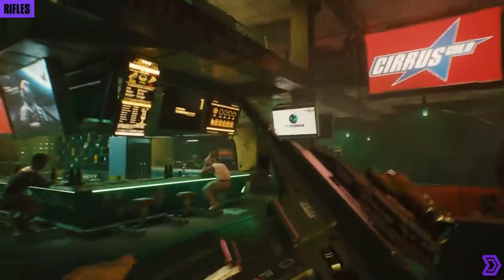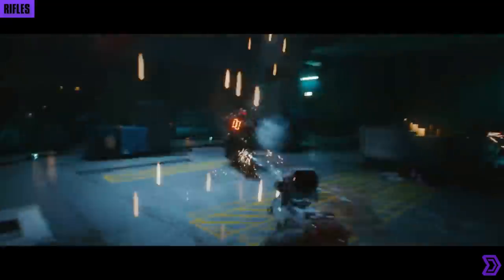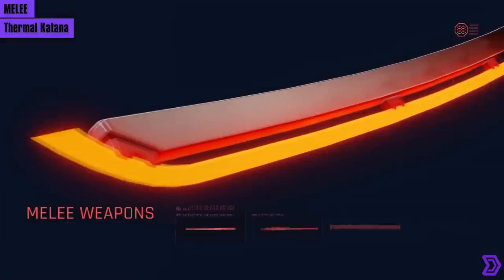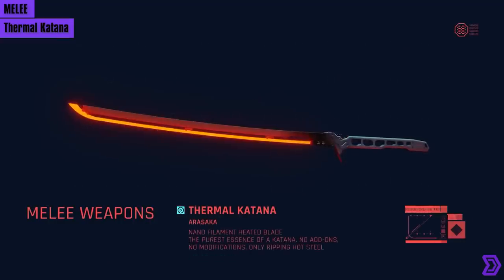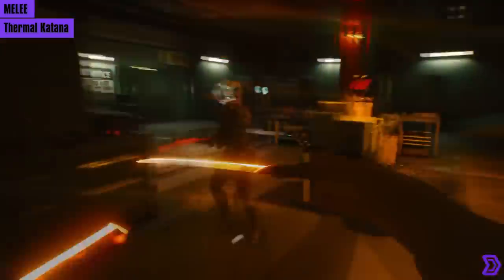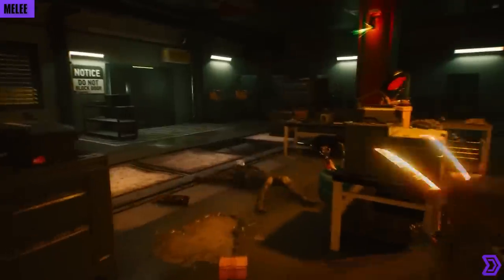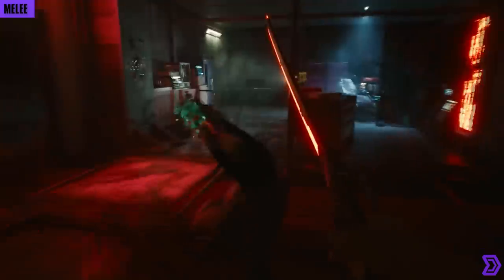Those are all the firearms I have to show you today. We still have melee weapons and cyberware to go. Let's start with the Thermal Katana — made by Arasaka, it's a nano-filament heated blade that seems to cut through gang members with ease. I kind of like this clip because it shows a gang member dropping a cardboard box of ammo. We have reflex-based melee, but what about the body attribute?